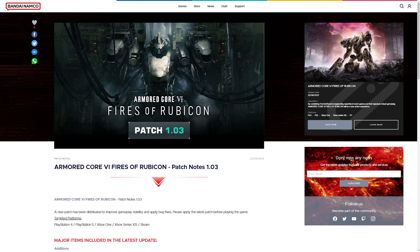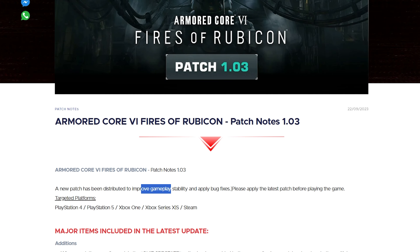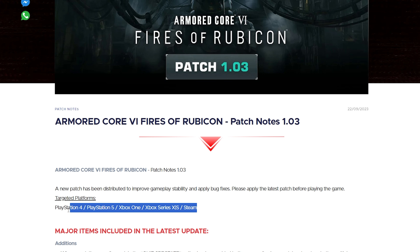We've got the Armored Core 6 Fires of Rubicon patch notes 1.03. A new patch has been distributed to improve gameplay stability and apply bug fixes. Please apply the latest patch before playing the game, and that's across all platforms — console and PC.